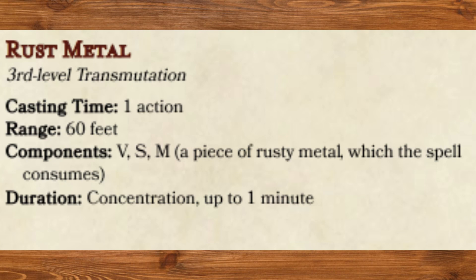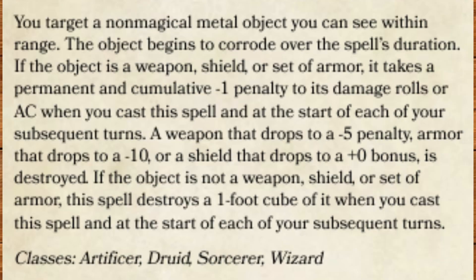Rust Metal, third level Transmutation. You target a non-magical metal object you can see within range. The object begins to corrode over the spell's duration. If the object is a weapon, shield, or a set of armor, it takes a permanent and cumulative negative 1 penalty to its damage rolls or AC when you cast the spell and at the start of each of your subsequent turns. A weapon that drops to a negative 5 penalty, armor that drops to a negative 10, or a shield that drops to a plus 0 bonus is destroyed. If the object is not a weapon, shield, or set of armor, this spell destroys a 1-foot cube of it when you cast the spell and at the start of each of your subsequent turns.